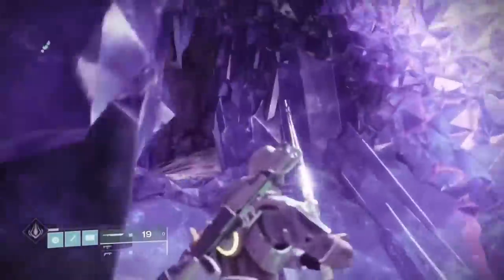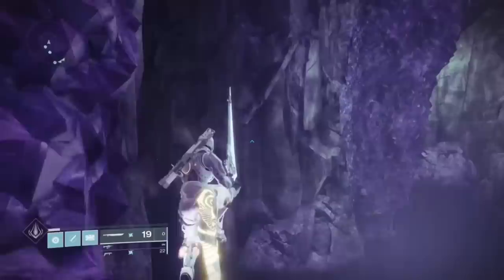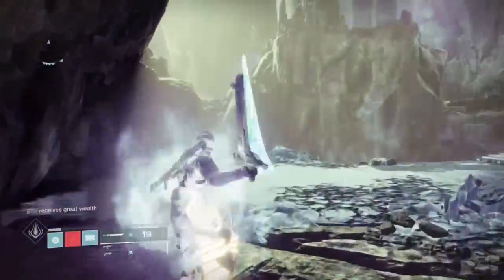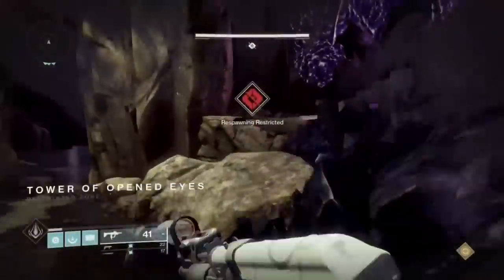Pay attention to the moves I make and where I run, because these are normally the fastest ways to get to a certain location and the most efficient ways without dying. When you're doing a Wish Wall, you can skip the entire runaround part where the crystals are by jumping up to that rock.